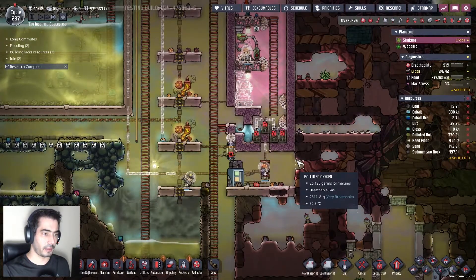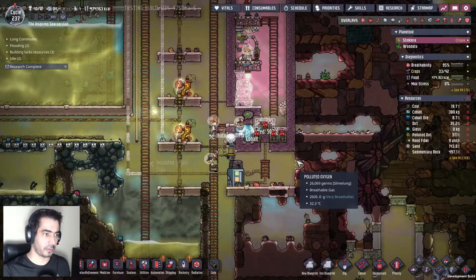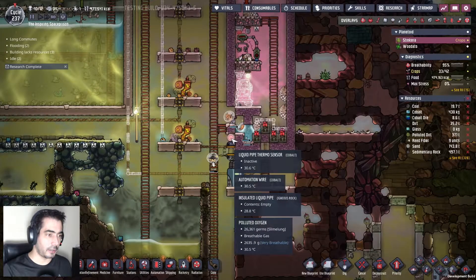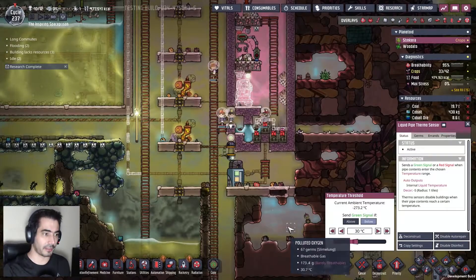There we go. So I need to switch if the temperatures go above 30 — send green if it's below 30. So while the temperature's below 30, it will go green. Otherwise, it'll escape.